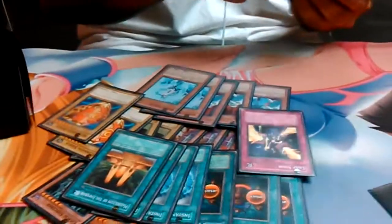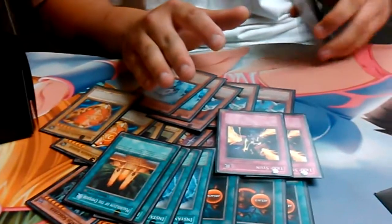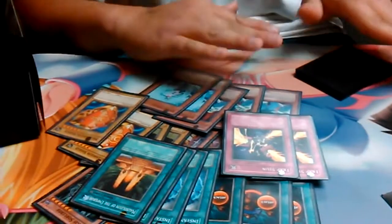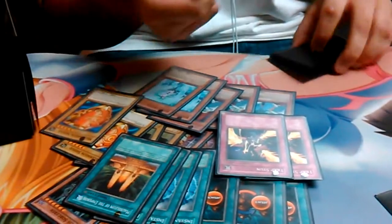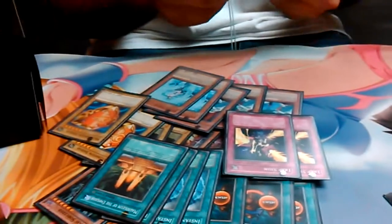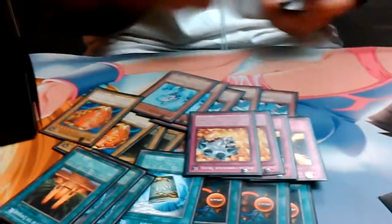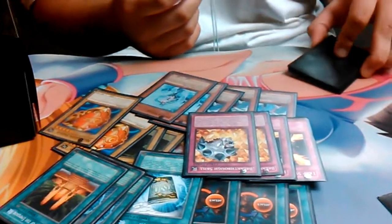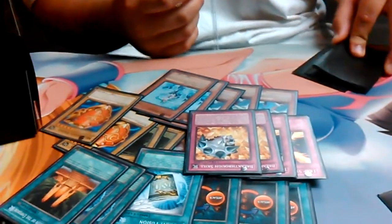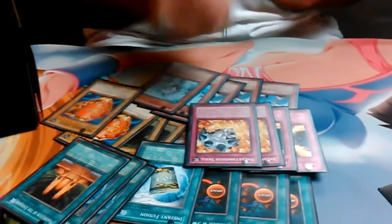And then two Trap Stuns, because you just want to go ham. Basically you want to summon your two 3,000 attackers, play Shields and Sword, then Trap Stun - they can't do anything. It's a pretty solid field. And I run two Breakthrough Skills, because you want to stop effects. You basically want to stop everything they do so they don't get powerful monsters on the field, so you can basically beat them with your 3,000 beaters.